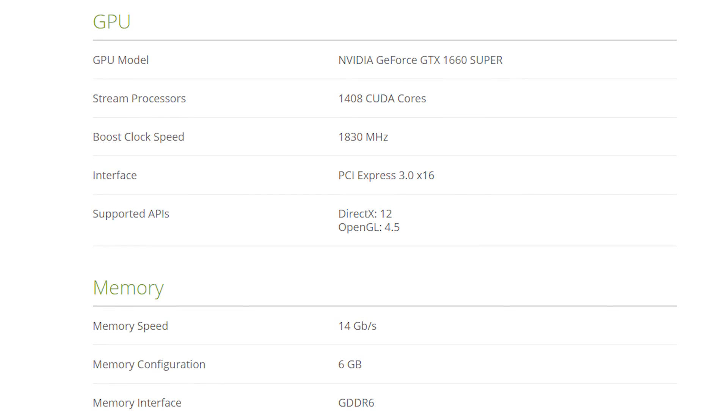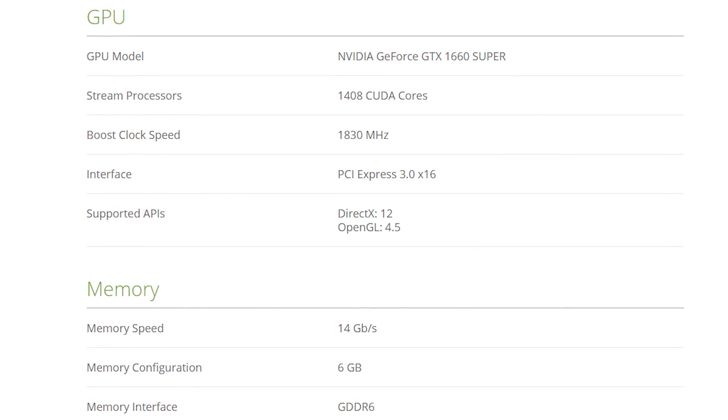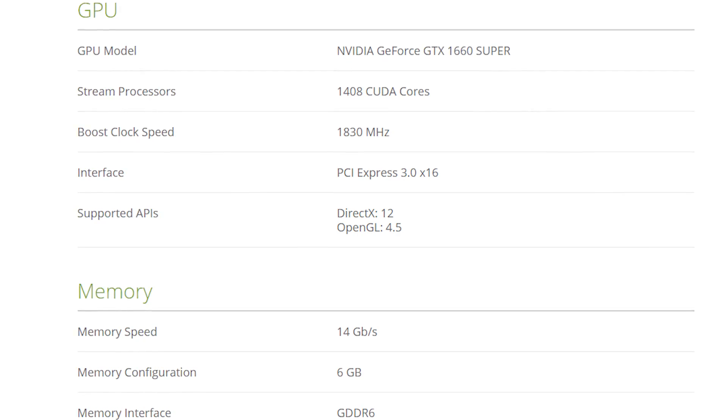At $200, the 1660 is great bang for your buck. Some people might ask why I didn't put the 5500 XT here — the RX 580, RX 590, and 5500 XT are essentially the same card. But the 1660 Super is the real standout: $220 to $230 on eBay, with a base clock of 1500 MHz, 6GB of GDDR6 RAM, and 1408 CUDA cores. For anyone looking for the upper echelon of mid-range, the Super has you covered.